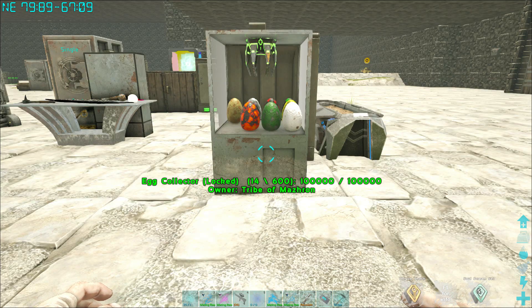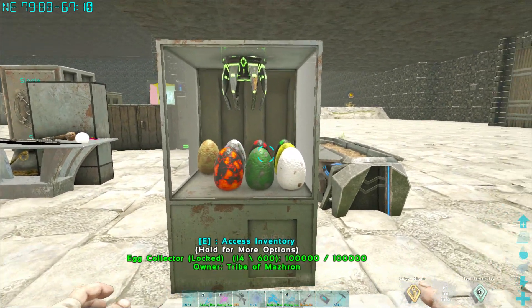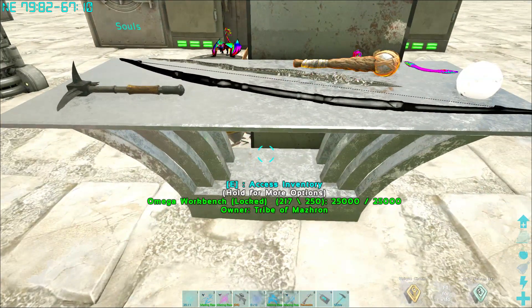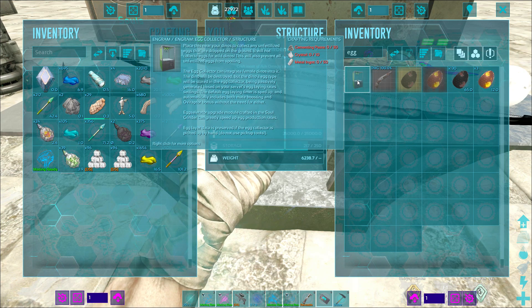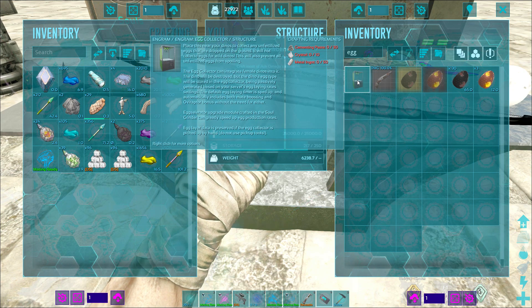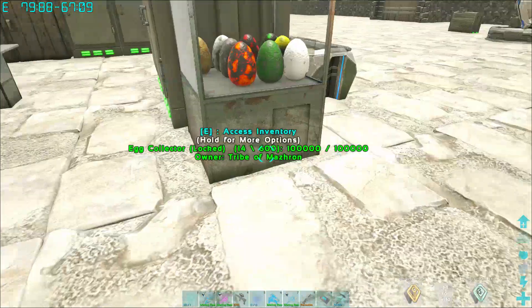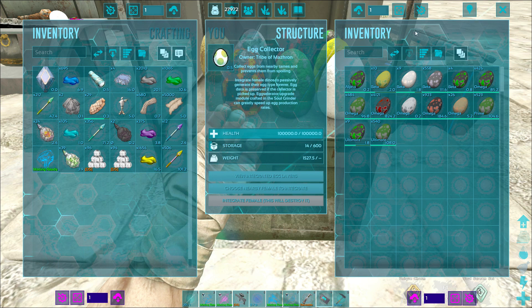Here we are to talk about the egg collector — looks like this. To craft it, go into your mega workbench, go to egg and egg collector. All it requires is a little bit of cementing paste, crystal, and metal ingots. When you're done, place it and you'll get this nice little screen.